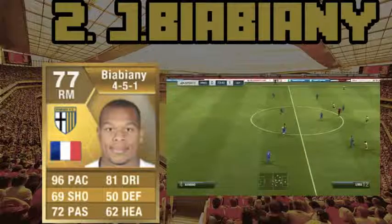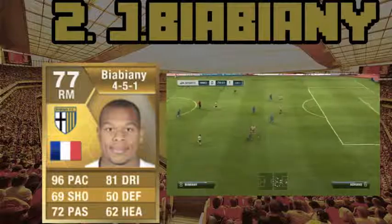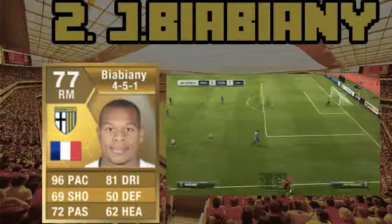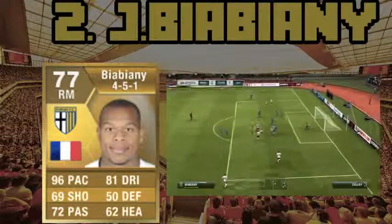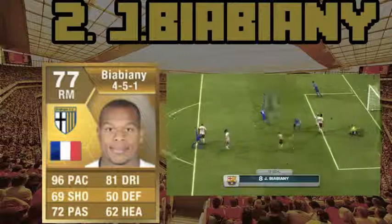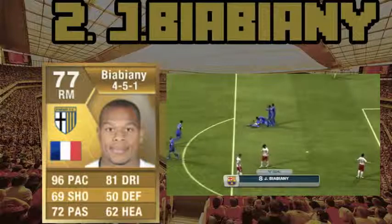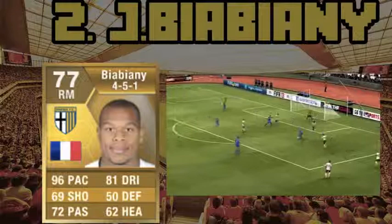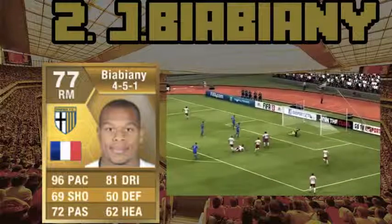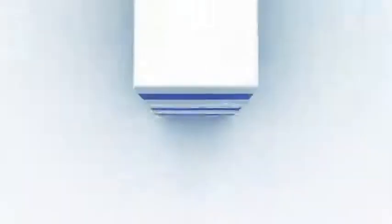At number two, there is some gameplay here. The player's name plays for Parma and he is French. Parma is in the Serie A, so if you're looking to buy him, he is 1,200 coins in the Xbox market and 1,500 coins on PS3. He has 96 pace and 81 dribbling — his dribbling is pretty good as well. These are gold cards; he plays right midfielder, and you can probably get him in right forward or right wing formations. He is overall rated 77.